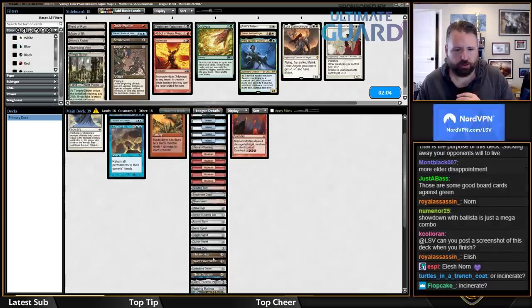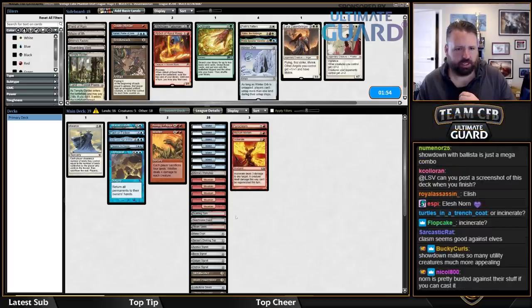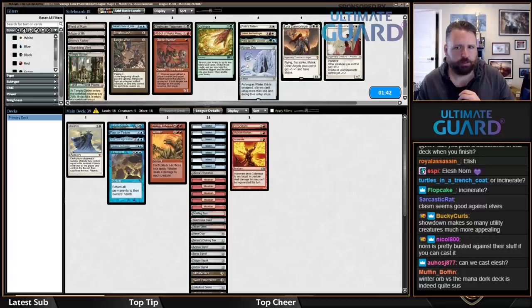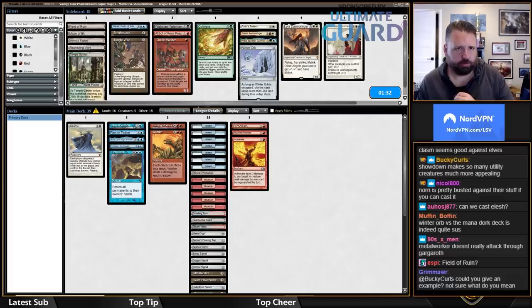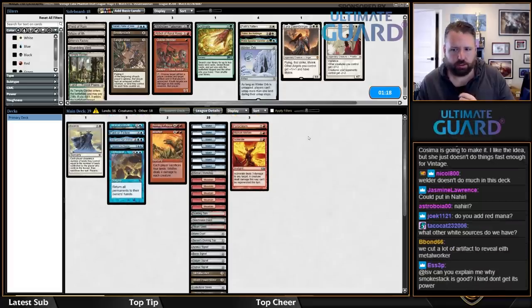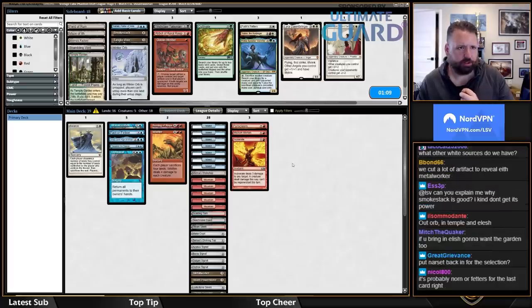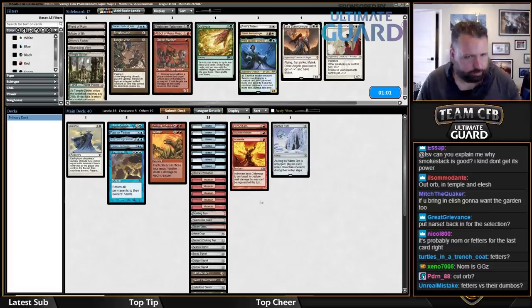I'm actually looking at cutting Winter Orb too. Incinerate is worse than all those options but it might be good enough. I have enough red — this is enough red. At this point I might actually put in Goblin Welder because they don't really have a way to disrupt it, though I just took out some of the best Welder targets so that's a little less appealing. Maybe I just keep Winter Orb. I don't know. I could put in Elish Norn and maybe cut an island for a white source — Field of Ruin? Well, they played five forests last game so I probably shouldn't put in Field of Ruin.